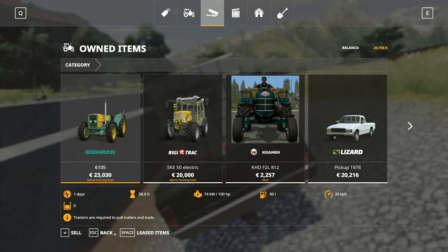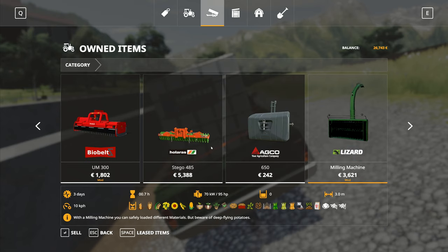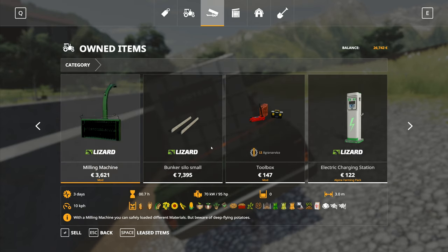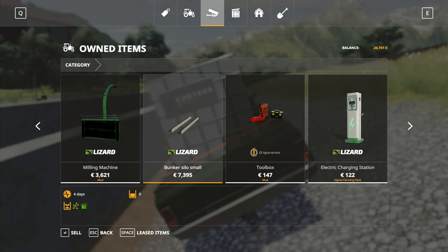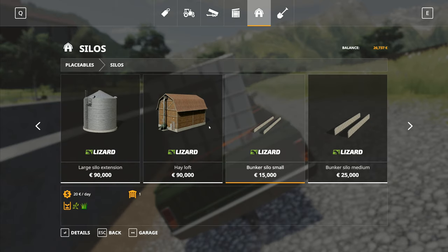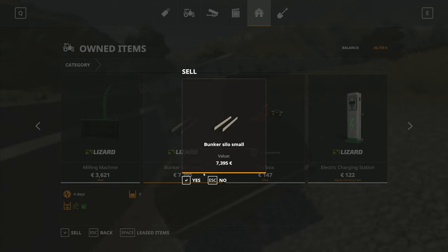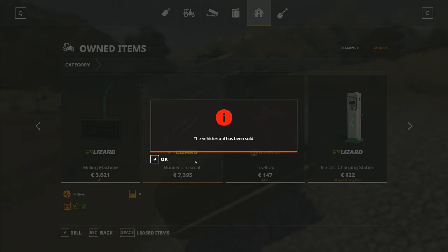The next thing I want is to sell that silage clamp - I have no use for it any longer, and that's money we'll be able to get back. It's only 7,000 there - how much did we pay for it? Before we make the final decision we need to make sure. We paid 15, so we get about half back. There really isn't a need for keeping it at the moment, so I think selling it is the right decision. 7,395 - yes, and that one's gone.